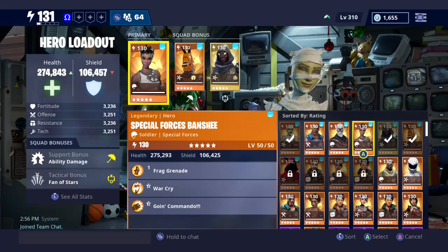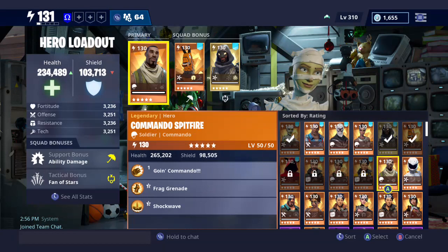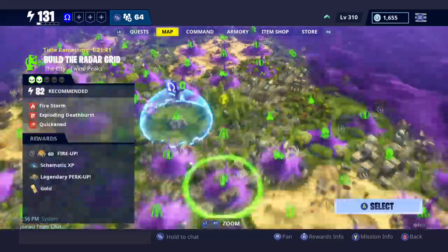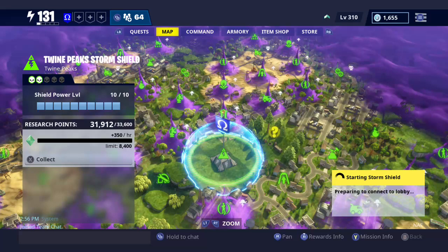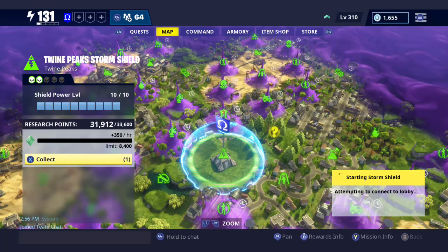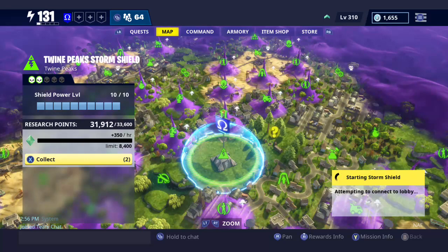Soldiers are always going to be useful for Smashers. Urban Assault is good. There's really no wrong choice here. I'm on private right now, so I can't show you that, but I'm going to find the Peak Storm Shield Defense and show you the layout of the base itself and how you can build it efficiently, really quickly, with four people. If everybody's familiar with each side, it really becomes a non-factor towards the end.